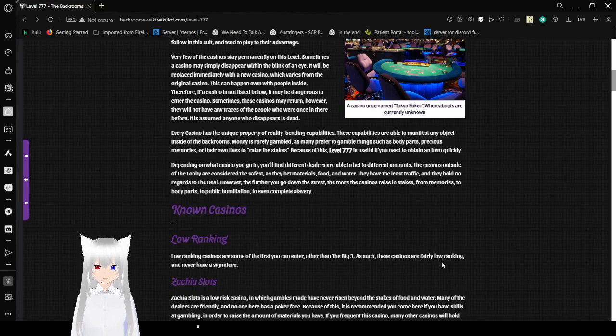Depending on what casino you go to, you'll find different dealers and are able to bet to different amounts. The casinos outside of the lobby are considered the safest, as they bet materials, food, and water. They have the least traffic and hold no regards to the deal. However, the further you go down the street, the more casinos rise in stakes — from memories, to body parts, to public humiliation, to even complete slavery.